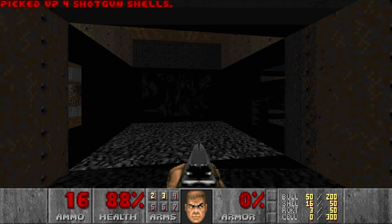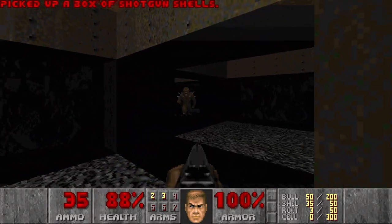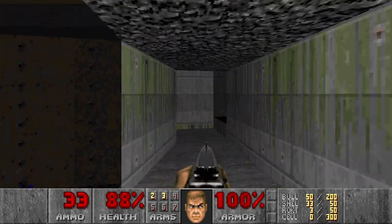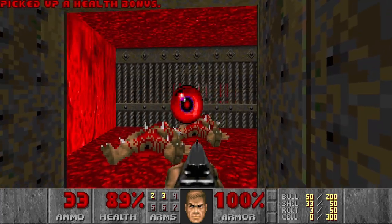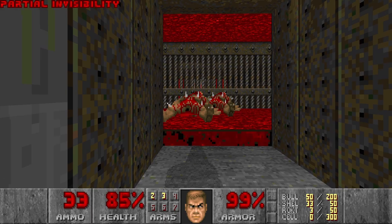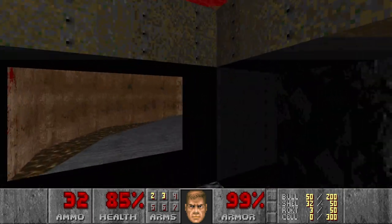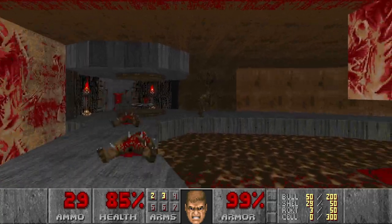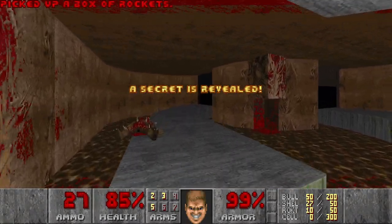Let's go grab the green armor and more shells. There are quite a lot of hits in this dark room, like shotgunners. Next we go here — there's a partial invisibility. Be careful, this floor hurts. You can shoot the eye over there to raise the bridge to the rocket launcher. Good luck dodging the imp fireballs with partial invisibility. Now we have our first secret.